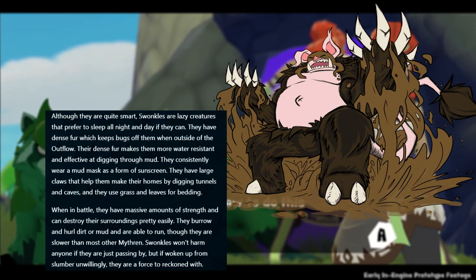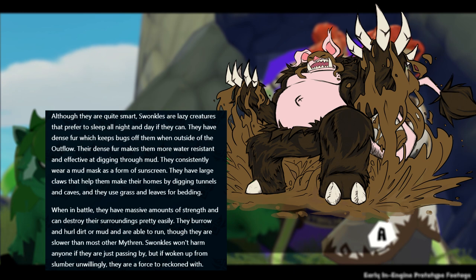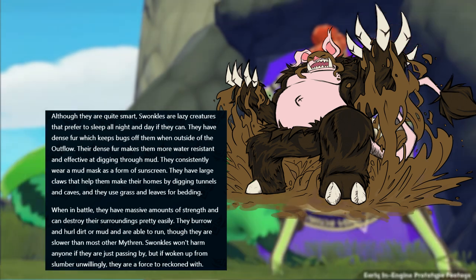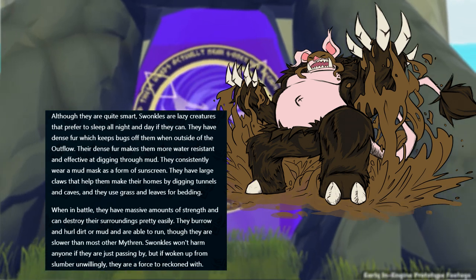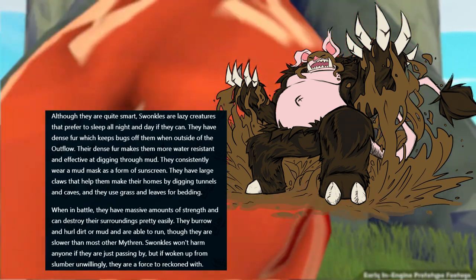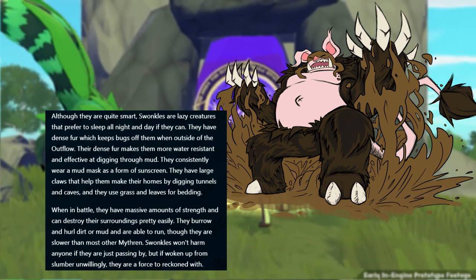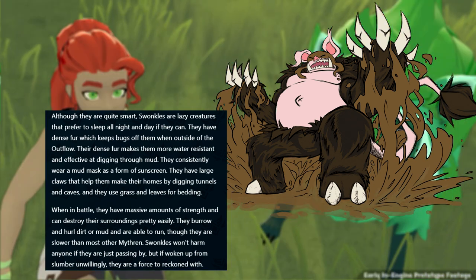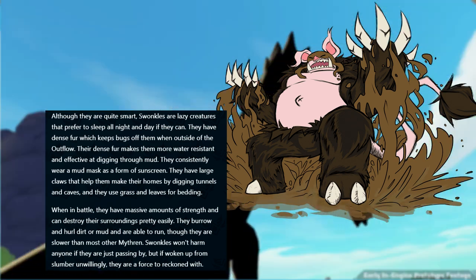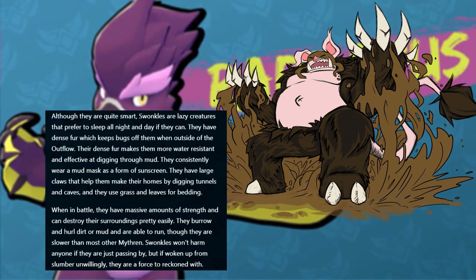Swankle is what I've referred to in the past as the SSJ4 pig, because I mean, look at the resemblance. It's pretty cool with that fur coat and the exposed chest and stomach, though unlike Goku and Vegeta, this guy missed core and cardio a lot. These very intelligent yet lazy creatures prefer to sleep at all times if they can. They act as an earth-type bruiser and utilize their dense fur and the ability to dig through mud to gain the upper hand in combat. These guys are especially aggressive when woken up, so if you see one sleeping, tread lightly.